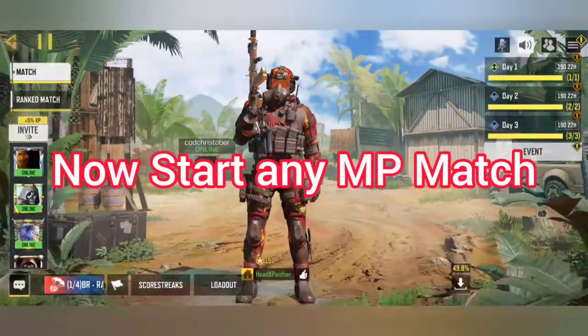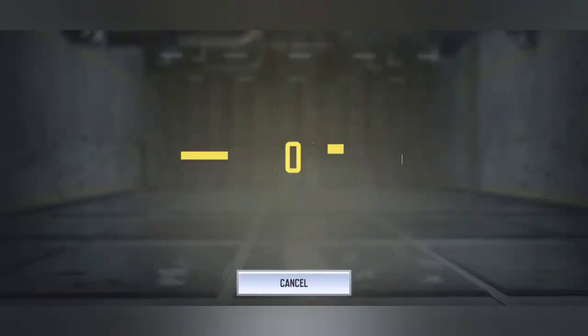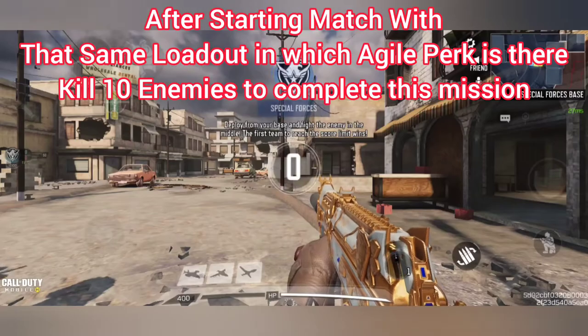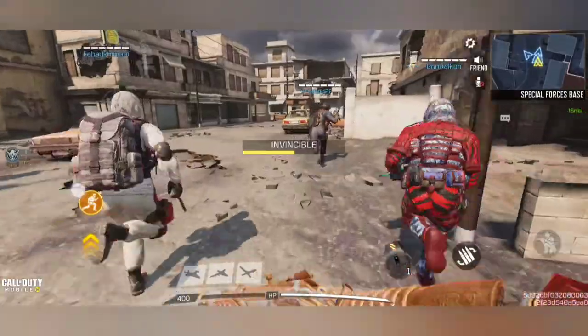After selecting this perk, start any MP match. After starting the match, select the same loadout in which the Agile perk is equipped and kill 10 enemies with that gun.